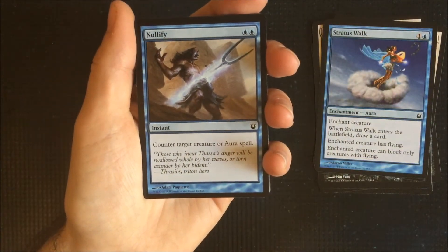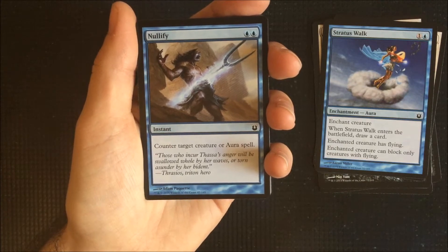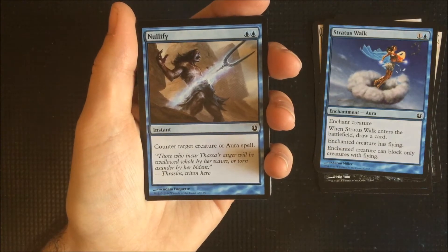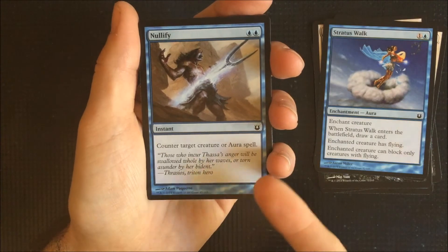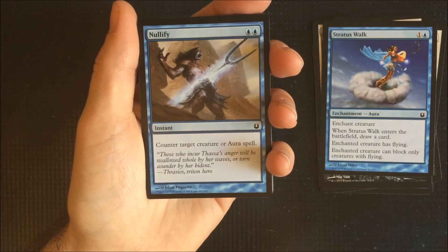Nullify — a favourite of all the control players out there. Counter target creature or aura spell. It does have a double blue cost, but most of the time you're probably running mono blue or enough blue for this not to be a detriment to your deck. And you can counter auras as well, so like Stratus Walk or any other enchantments.